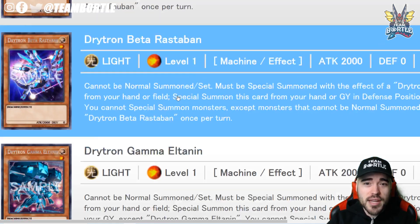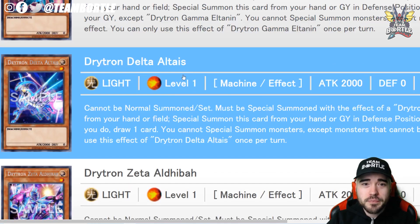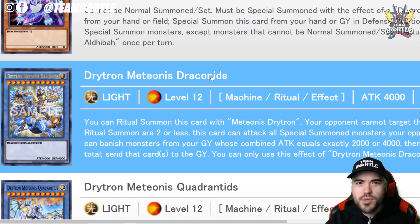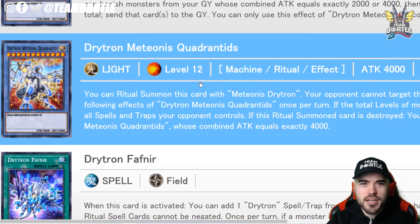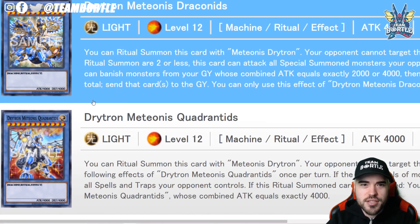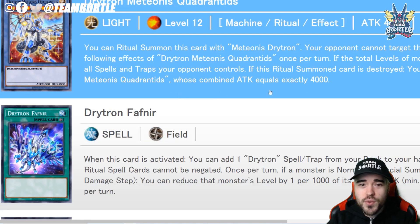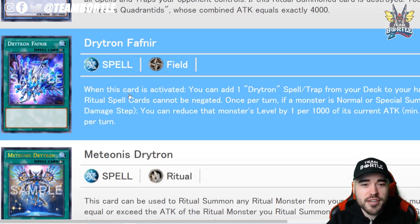Dryton is basically all ritual stuff. We have Dryton Beta Rastaban, Dryton Gamma Elitin, Dryton Delta Altice, and Dryton Zeta. If you want to read the full effects, check out the Yu-Gi-Oh database — I'll include a link in the description. Now we have the Dryton ritual monsters, the new boss Dryton monsters.